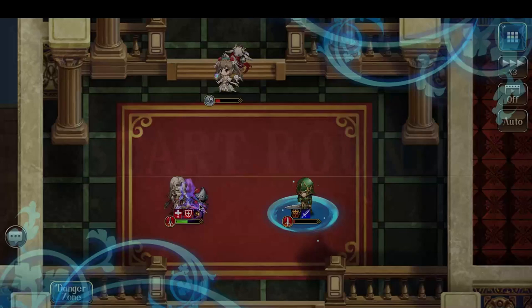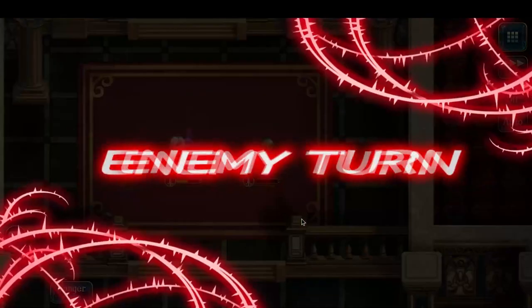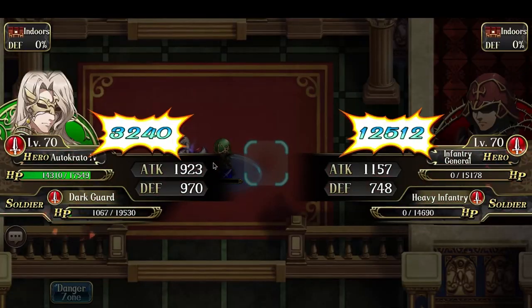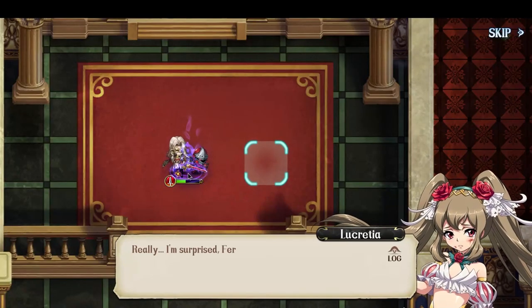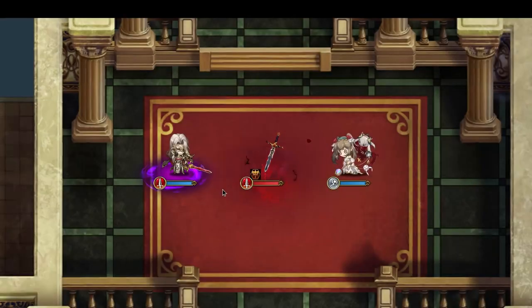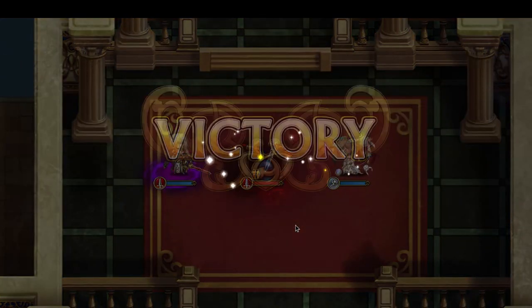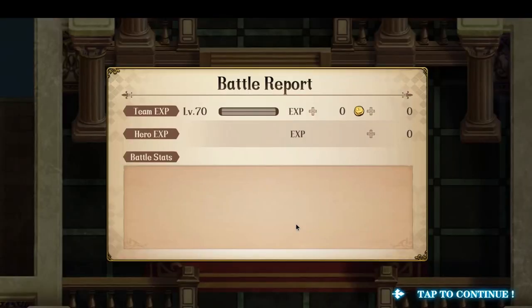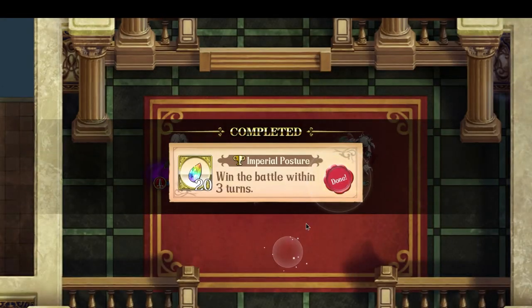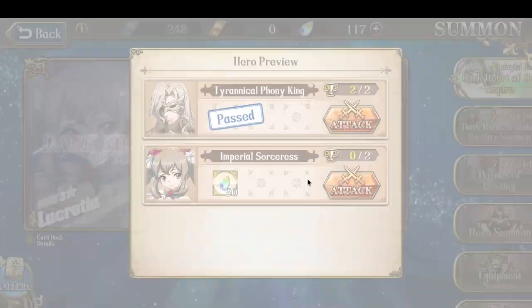Autokratos wipes out two infantry and now I can have Autokratos do a three range attack on Lucretia, take her down, and then finish off the infantry general. There will be RNG with this battle because of the random teleport, but the goal is to have the two demons either hit Lucretia or hit her summit. So that's the first battle.